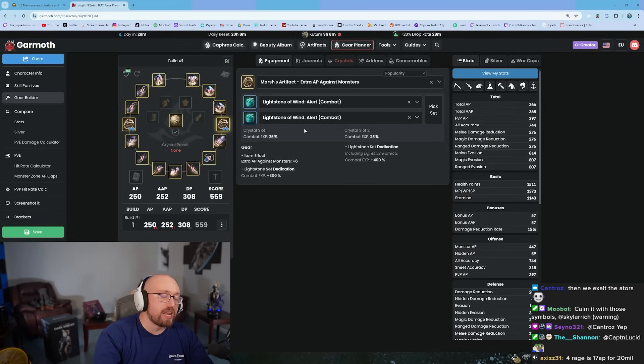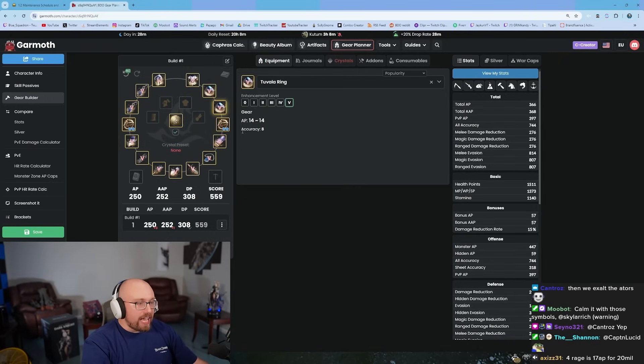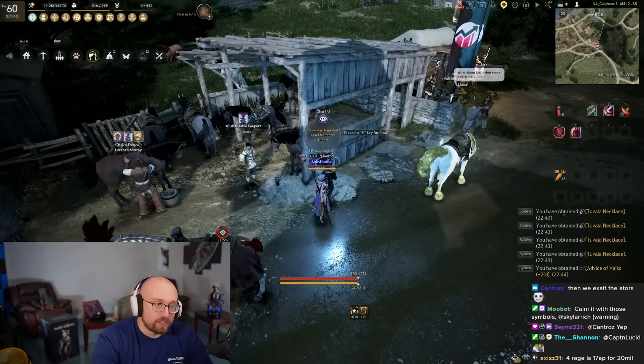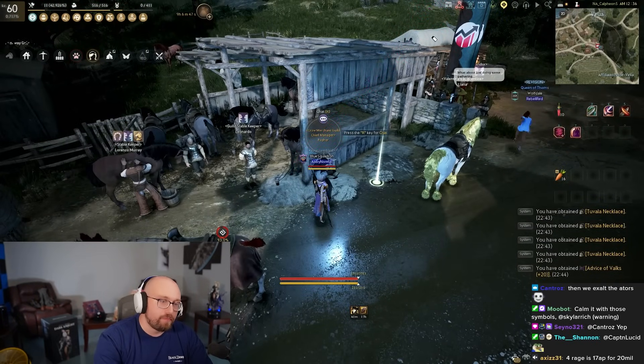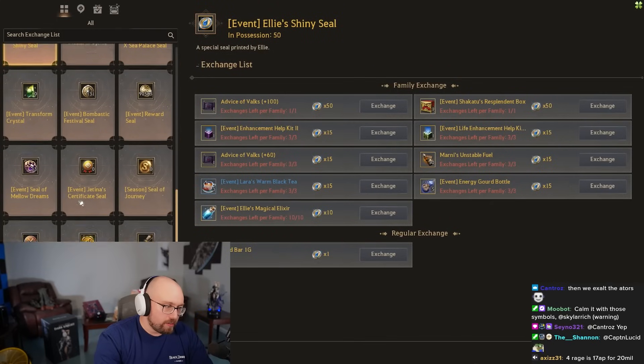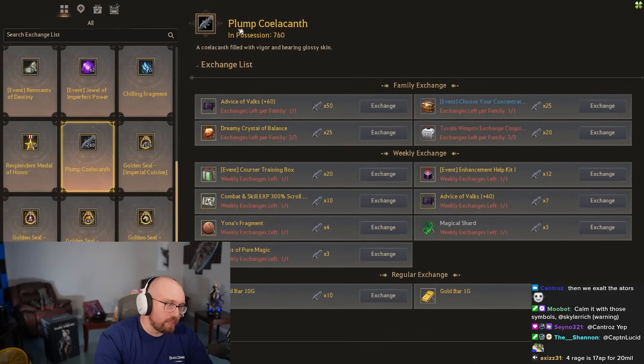You can see the gear wheel is starting to fill out — we're at 559 gear score, great. At this point you need to start AFK fishing. All your AFK time should be fishing. You need Coelacanths — there's a little chest icon in the top right of your screen that's very important.